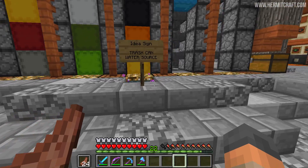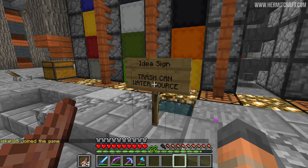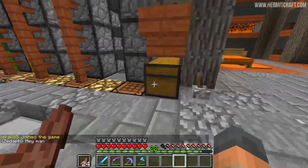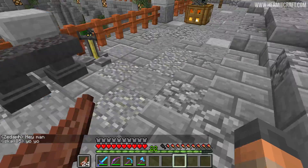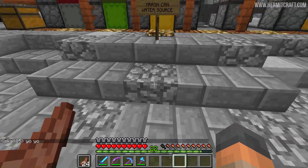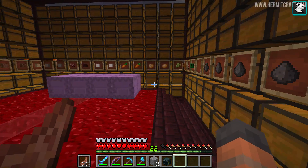There are two more things we need in this area - a water source and a trash can. On occasion there are items you just want to throw away, so somewhere around here I'd like a dropper we can open, put in items, and they automatically get destroyed. And then an infinite water source that's kind of hidden with redstone - maybe a piston underneath that pulls back so you can access the water.